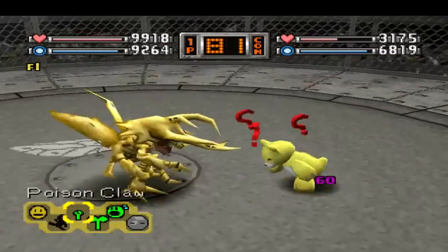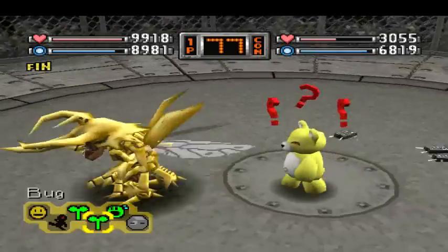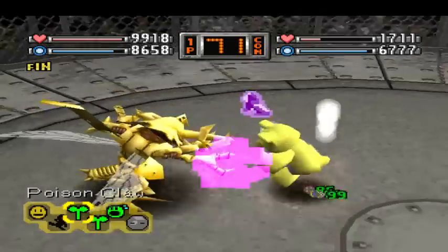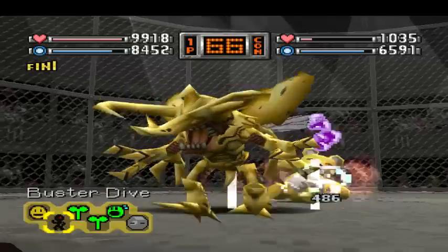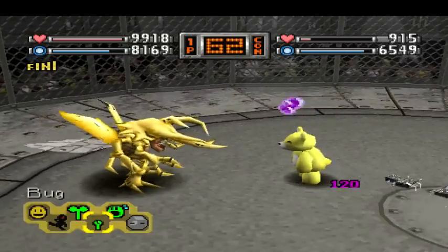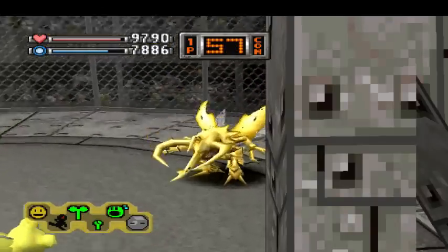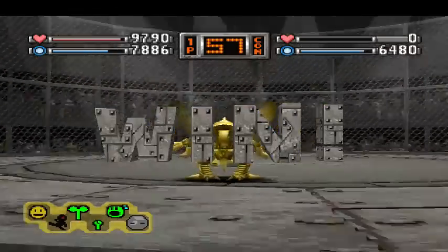Bug missed once, but it hit again - that's what Bug does. That's what makes Bug so awesome. I don't know why I'm using Buster Dive when he's confused. When he's confused, you want to use long-range things like Bug. I think I wanted to see how much Buster Dive did in comparison, but it just sucks compared to Bug. We made it look easy.